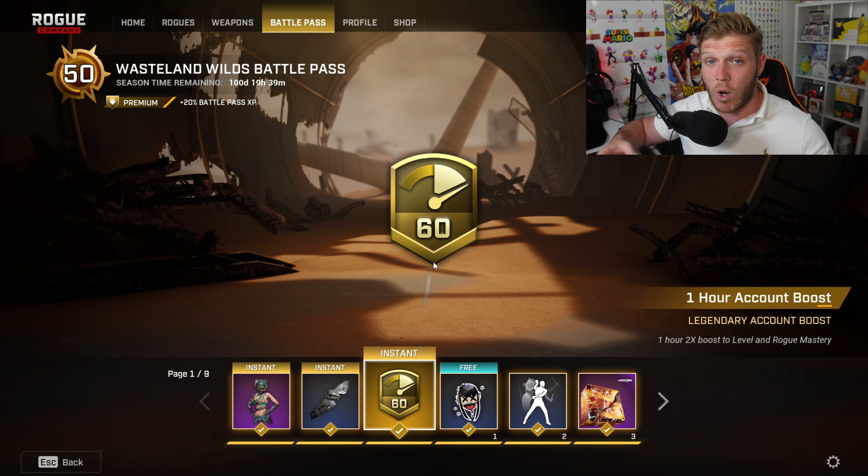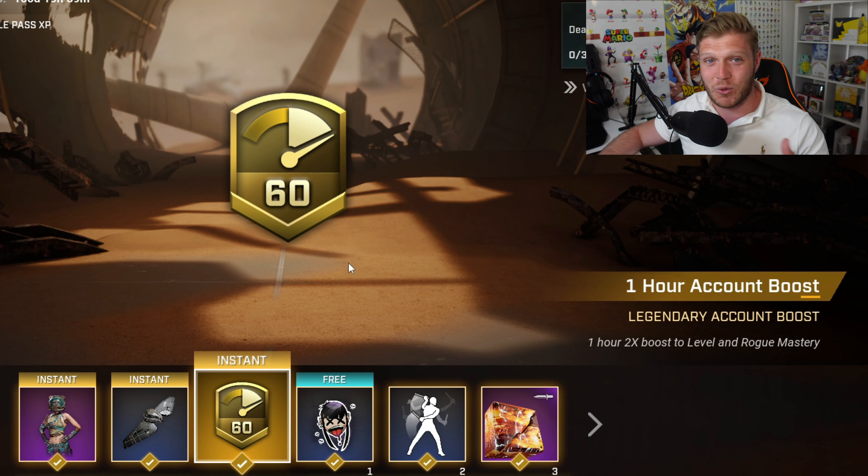You'll also get a one-hour legendary account boost, so you can level up the brand new Rogue coming to Rogue Company called Duke.